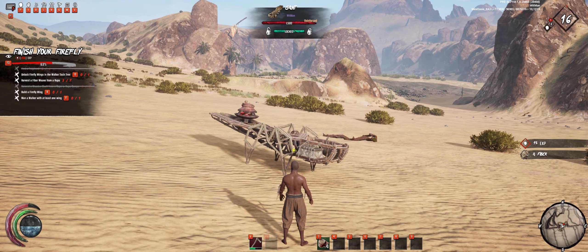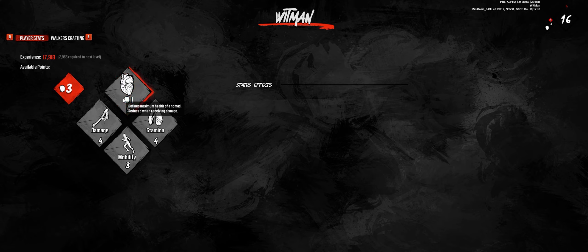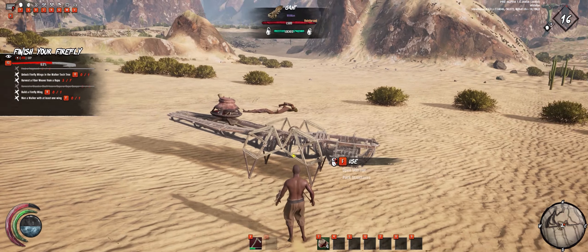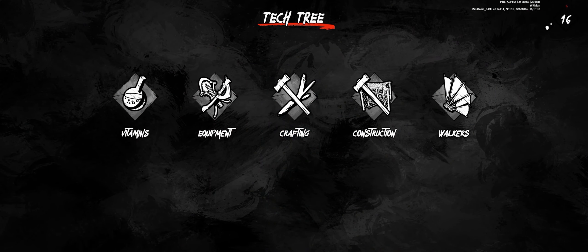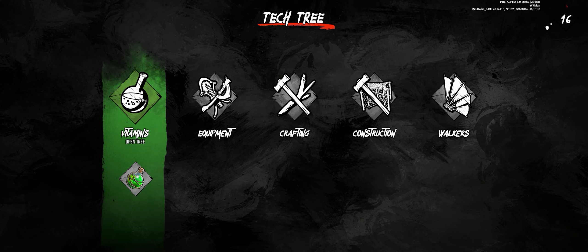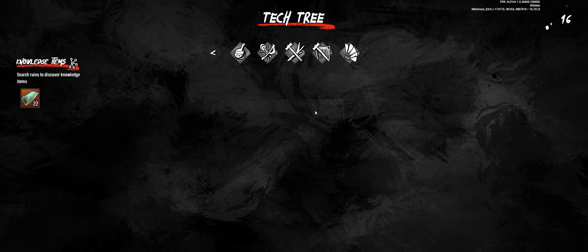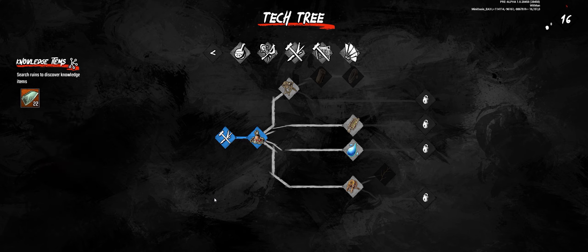Now we have to unlock firefly wings in the walker tech tree. We have some upgrades available. It looks like six and six. I do have a few of the — what do you call them — construction fragments, so we need to unlock the walker wings.